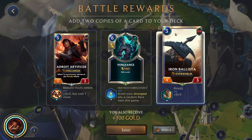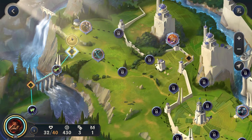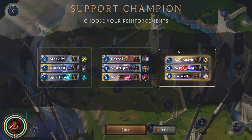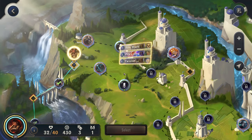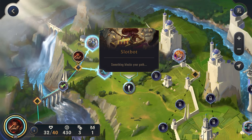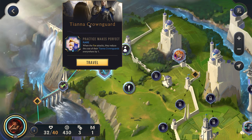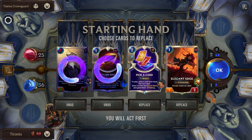I think we'll go for this Iron Ballista — that's a pretty beefy unit for just a three cost. I think this is still probably the best. We'll try to go for the shop, get some more powers — better than getting more re-rolls. Crown Guard really wants to end as fast as possible. We'll hold onto this just in case we can't draw our champion.